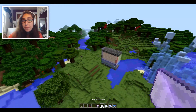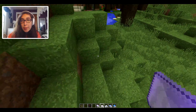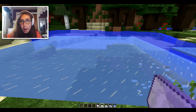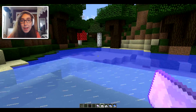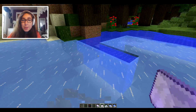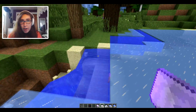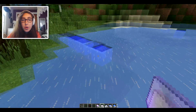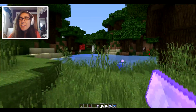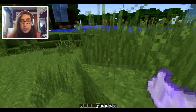Now, Freeze Water — this is a pretty self-explanatory one. All you do is drop it on water and it turns to ice. Simple, but it does the job. It's very useful when you're running across water trying to travel across the seas — just throw it down and keep running. Super cool.